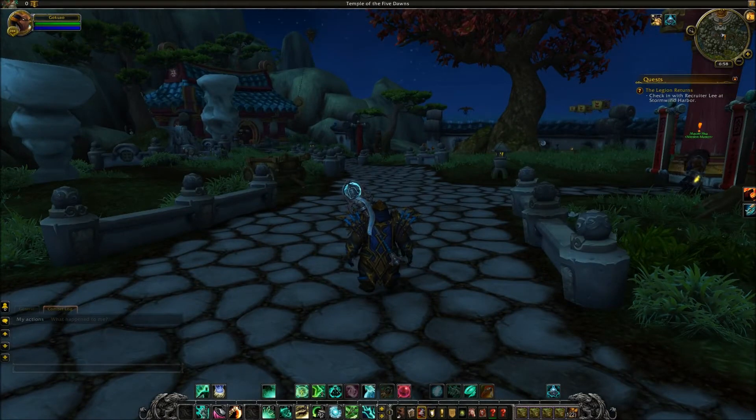Stance of the Spirited Crane is gone — your stances are gone. Stance of the Wise Serpent is gone too. They removed stances across the board: Stance of the Fierce Tiger on Windwalker, Presences on DKs, Chakras on Priests — all removed. The idea is that Druids should be the only stance-switching characters in the game because they are the shapeshifters. Summon Jade Serpent Statue is now a talent — it has been removed baseline. You're starting to see just how much monks are being changed here.